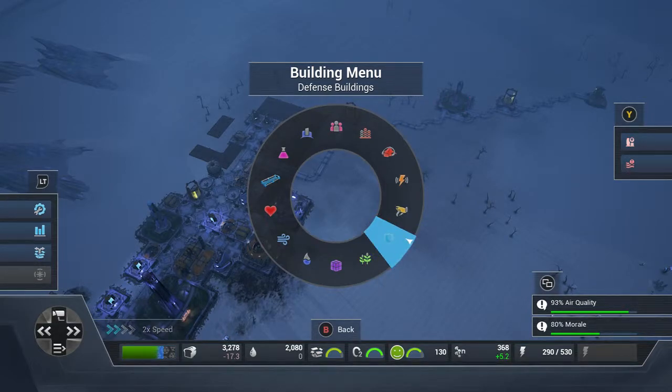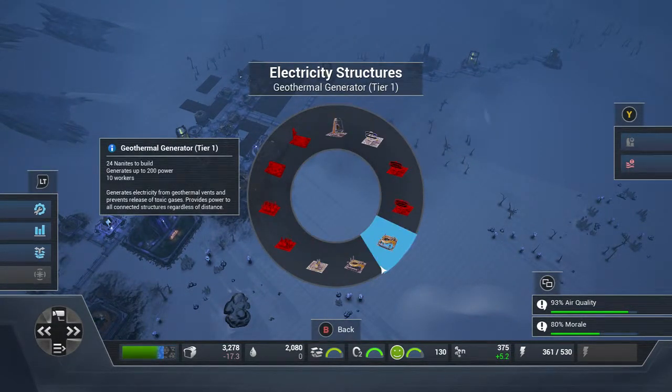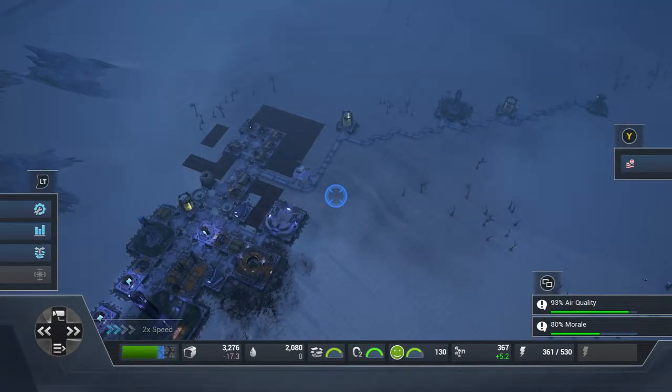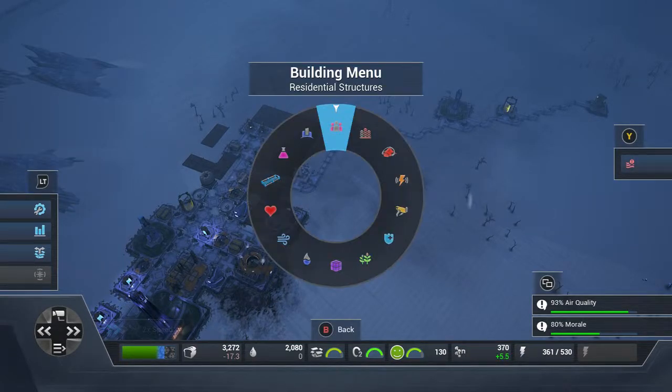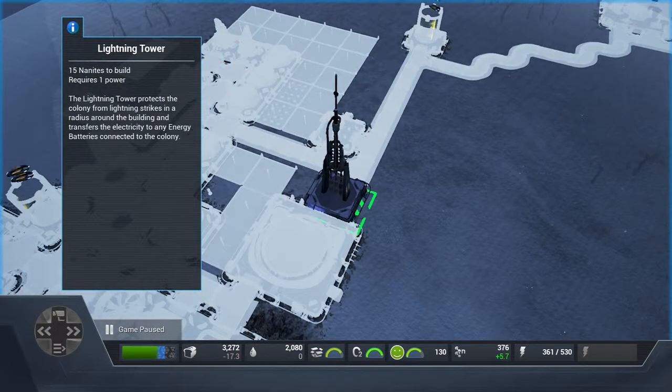Let's quickly get a defensive set up. I need to get a battery first — they don't like being struck by lightning. So if you see yourselves getting struck, you have to build a battery first. It then covers quite a big area as you can see.